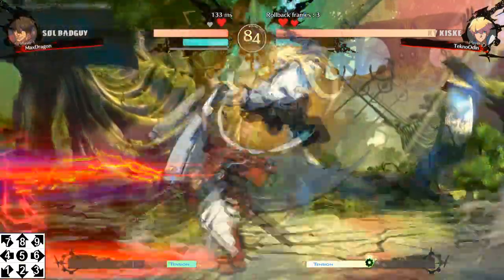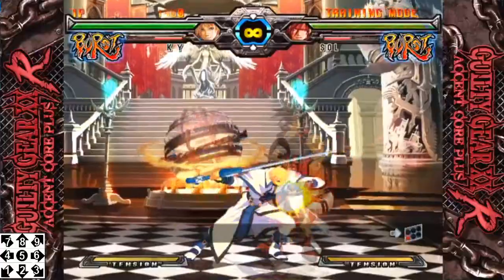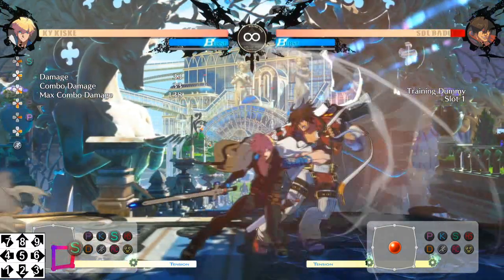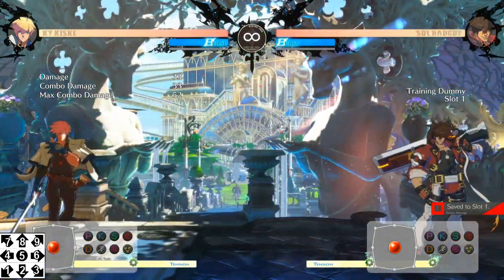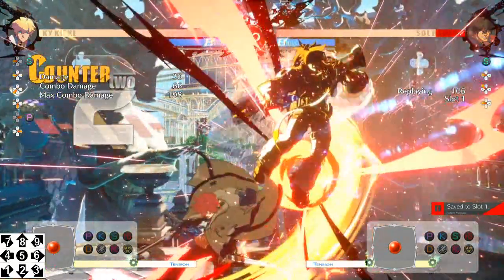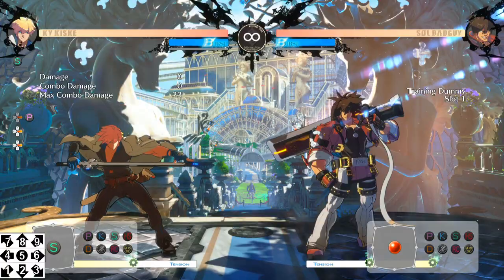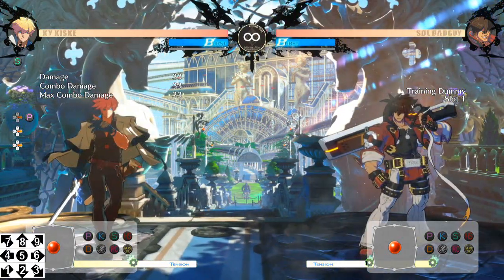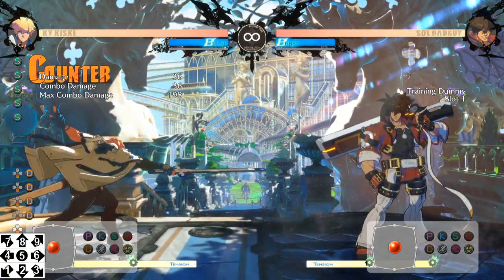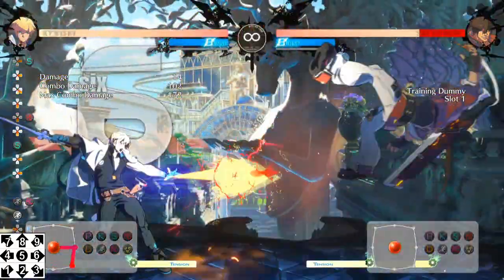You really want to keep them in that shock state. Key attacks are as follows. Starting as always with 6P — this has Ky deliver a swift back elbow to the opponent and keeps them relatively close, allowing you to cancel into a special attack a lot easier. If used on an aerial opponent, it will send them full screen, with the counter hit slowing them down enough to cancel into a good special to get that shock state back on. His next key attack is his 5S, where Ky thrusts his sword at the opponent — it has decent range, a lot of pushback on block, and its counter hit, while unable to combo into a second 5S like Sol, can allow for certain combo options that aren't possible in normal routes.